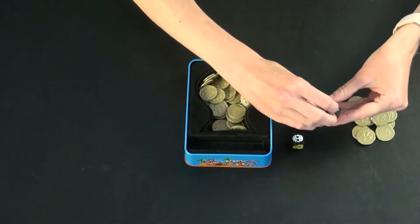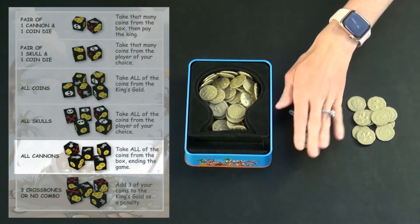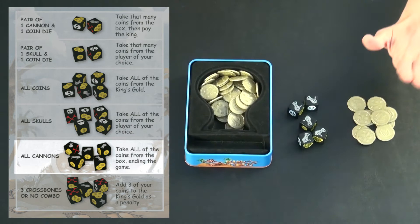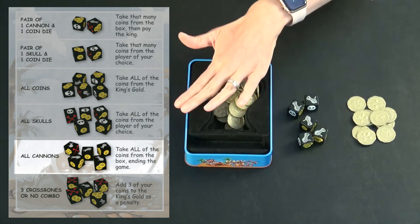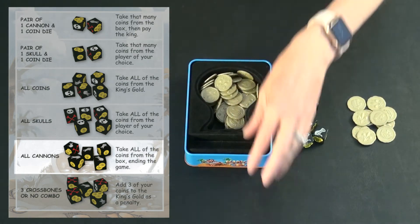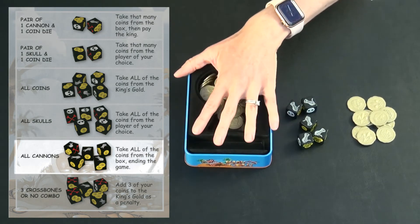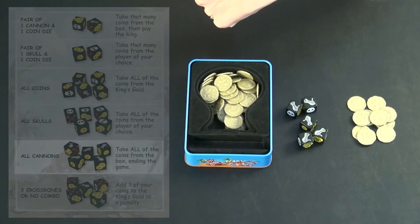Next we have all cannons. If that happens, the game ends — you get to take all of the coins from the box and put them in your pile. At the end of the game this might not look very impressive; there might just be a couple coins left. But this is a game ender no matter what. The game also ends once the box of treasure is empty and everyone has their coins.